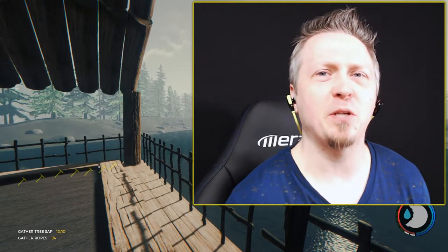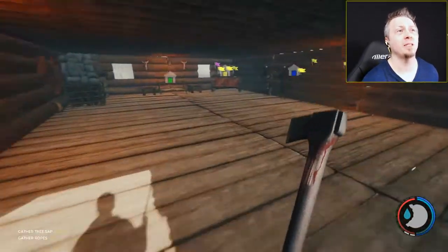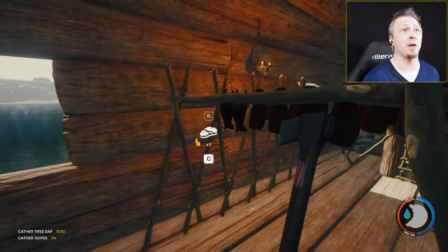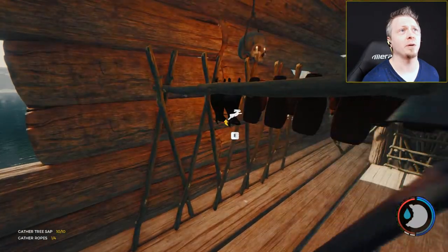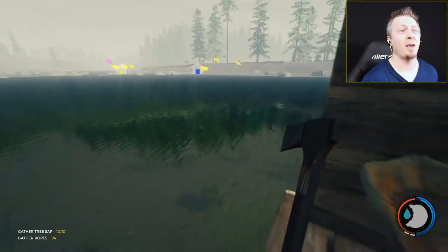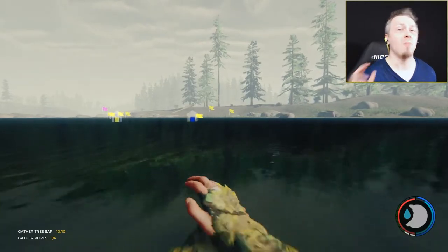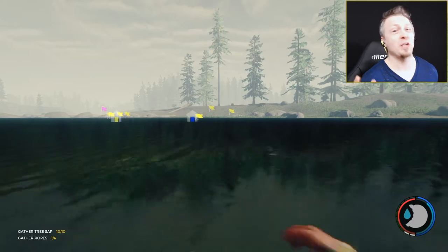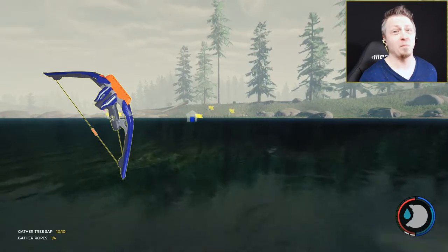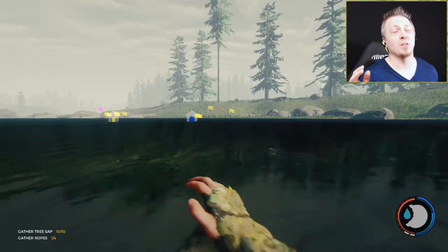Welcome back everybody for another episode of The Forest survival mode. We just had version 0.69 drop a couple days ago — it was actually late coming out, releasing the next night instead. But we've got a new weapon: the modern bow. They also changed the crafted bow, nerfing it so it now drops severely and shoots very weakly.